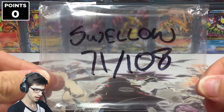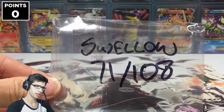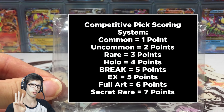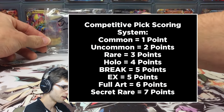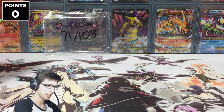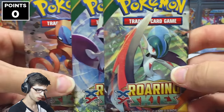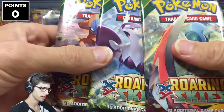For my competitive pick, being the regular rare Swellow, if I pull this one it'll be worth 3 points. So even if we manage to get it and it's like a dud pack and it's not that great a pull, we'll still get some solid points on the board for pulling it.